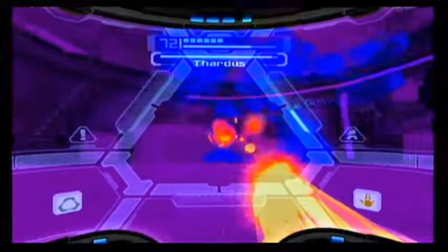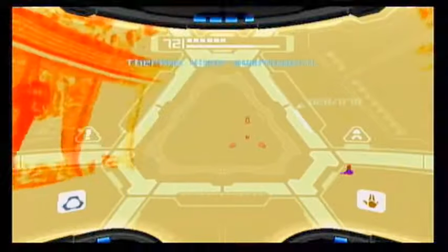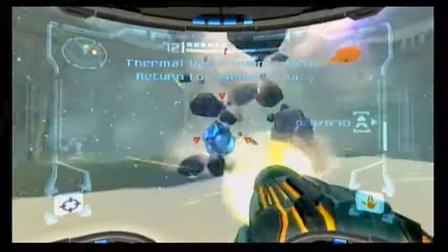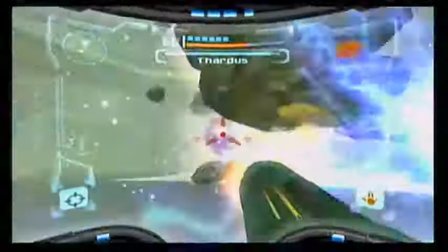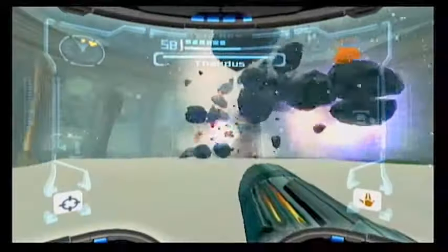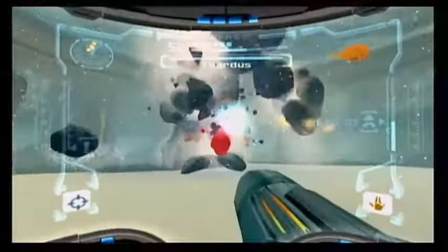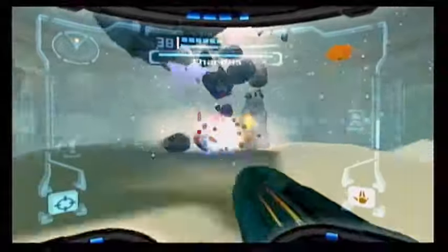Watch out for his ice attacks - if he hits you with that, you'll freeze. Also watch out for these attacks. So yeah, you hit the point enough, you'll overload your thermal visor. Then it becomes visible and will be hit in the invisible spectrum. Then you hit it without your thermal visor on. I guess you could do it with the thermal visor on, but not being able to see anything is an awful idea.